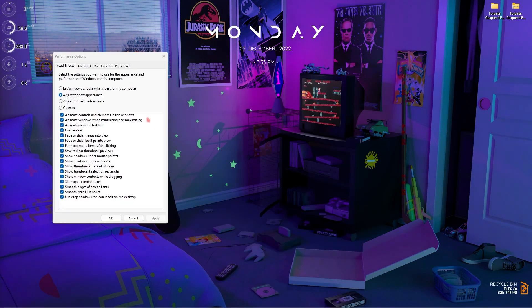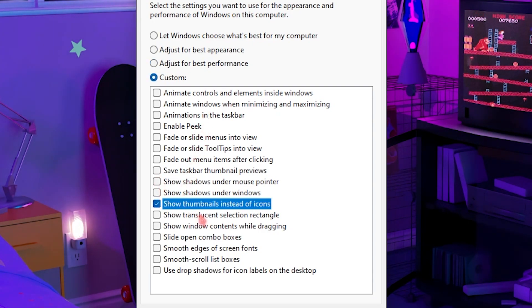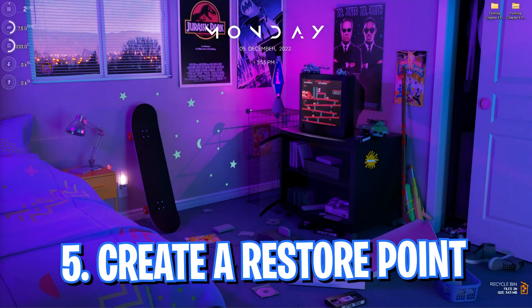Step number four is to adjust the appearance and performance of Windows. Search for 'Adjust the appearance and performance of Windows' and open it up. You'll be in Performance Options — click on 'Adjust for best performance,' then re-enable 'Show thumbnails instead of icons' and 'Smooth edges of screen fonts,' then click Apply. This will de-animate your Windows so your PC will be most optimal — it will look a bit plain but the performance boost will be insane.